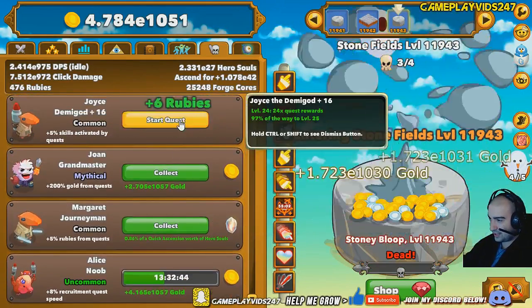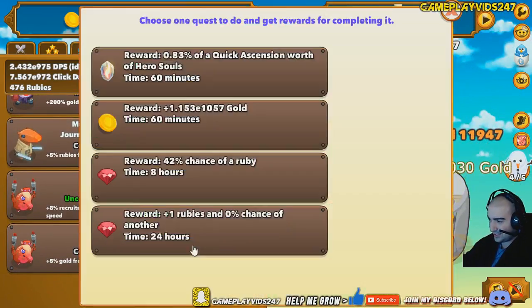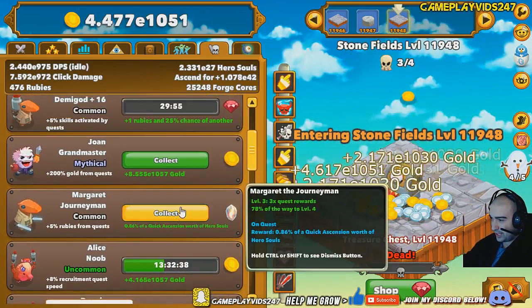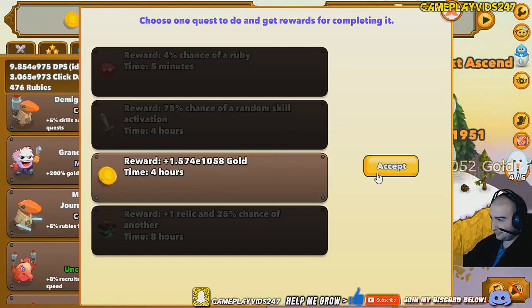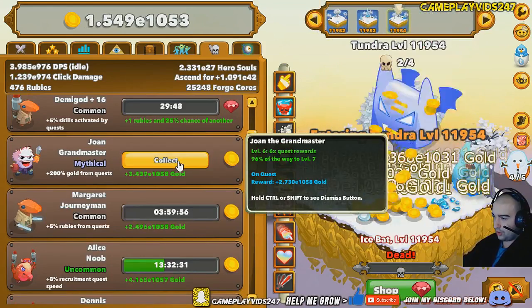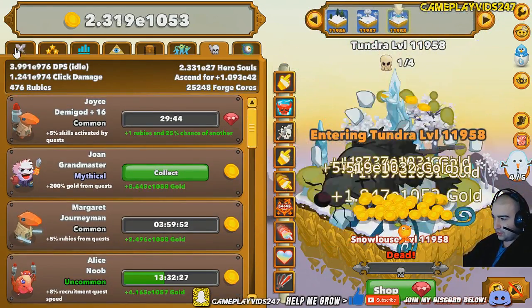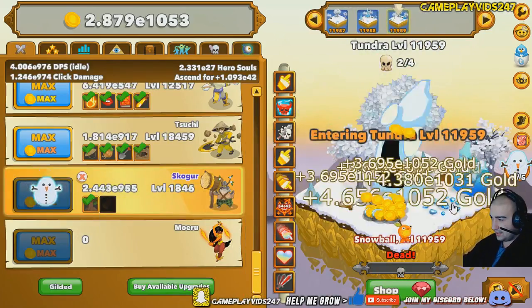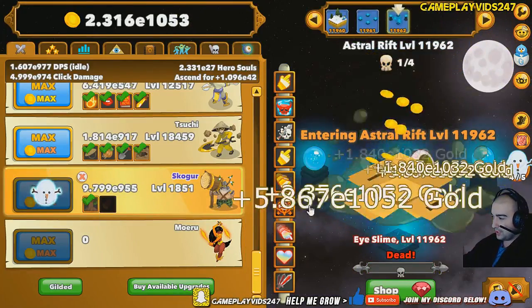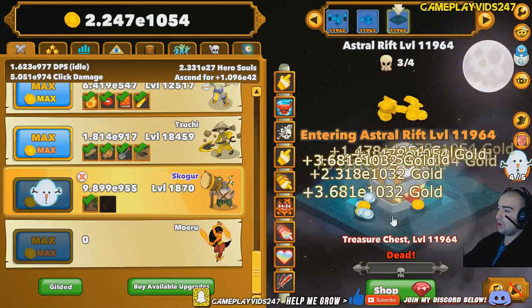We have some quests to collect here as well — six rubies. Great, I'll gladly take that. Let's go for gold there. Just keep collecting anything that I can here. Still got Joan the Grandmaster — the Mythical — going to give us a lot of gold to collect. But I'll probably end up collecting that when I'm actually at a wall, when we have to progress a little bit further than what we are right now.